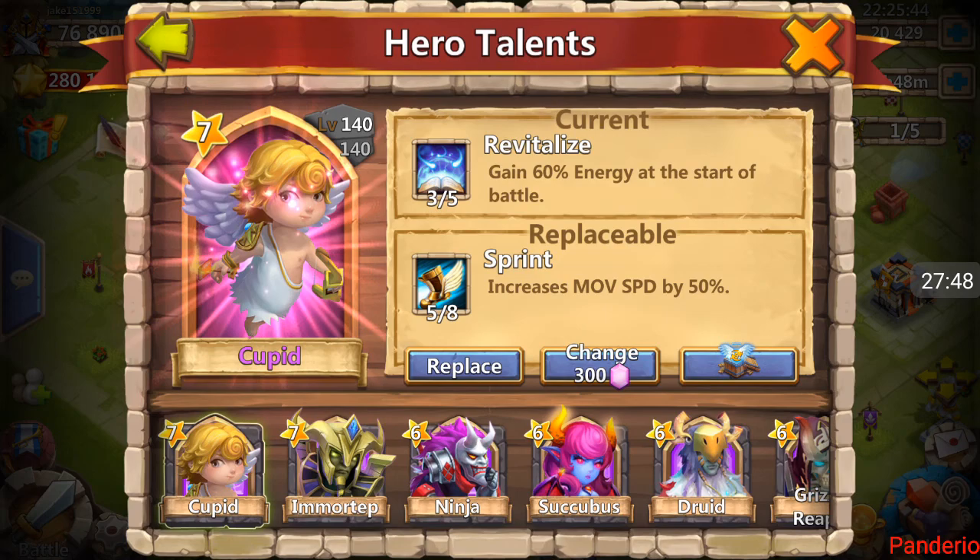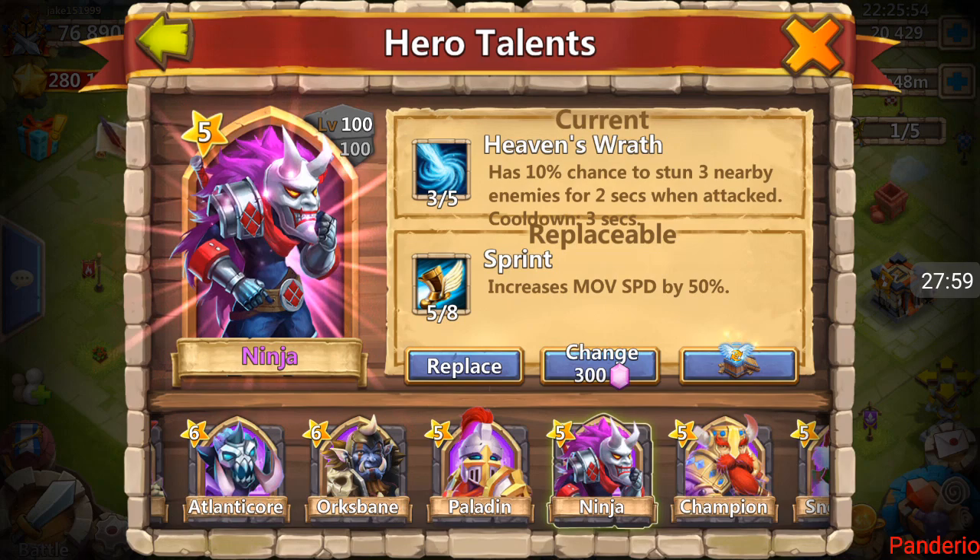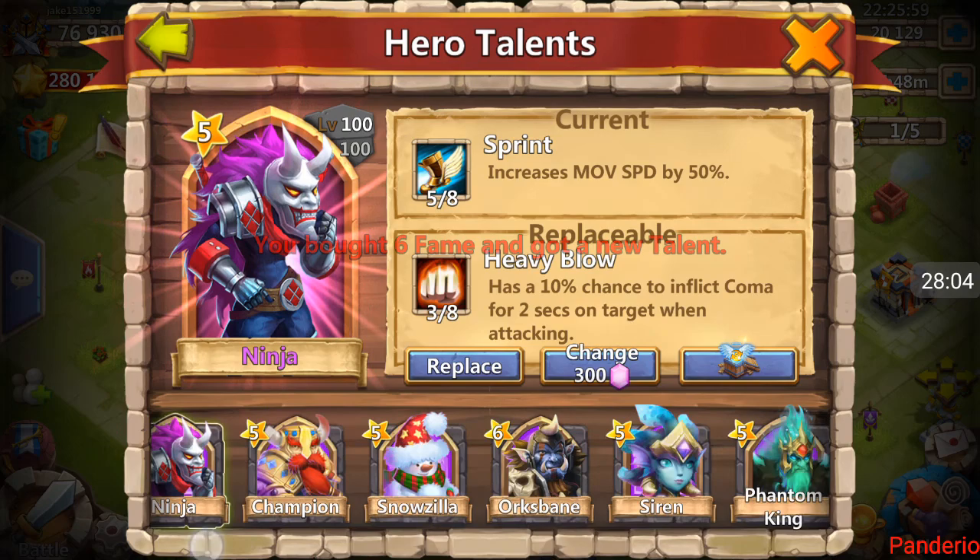Nobody really needs this five, and everybody up here has decent talents. So I'm going to put it where I think it's hilarious — a five Sprint on Ninja. Ninja is so fast. There you go.